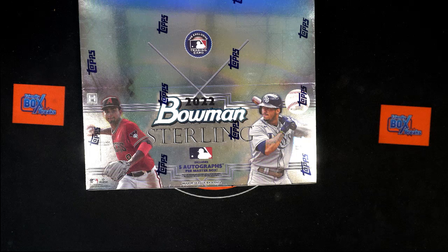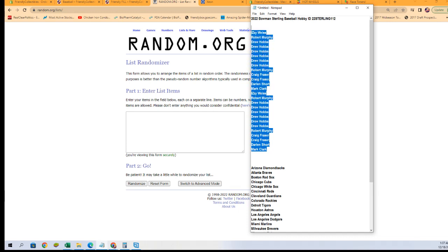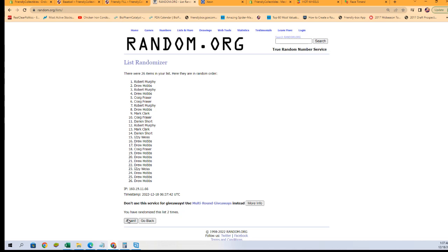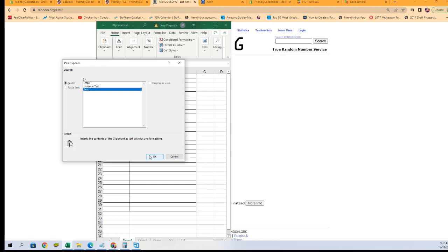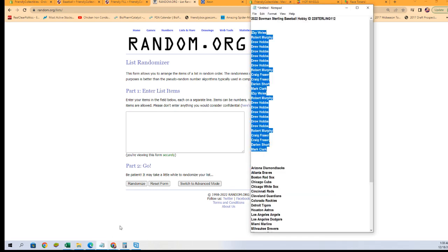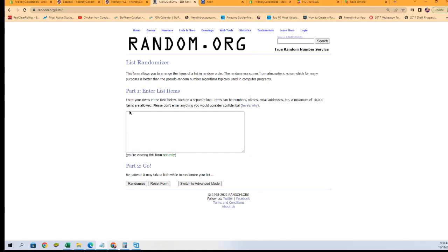We're going to switch over and grab our owner names first, and run them seven times through the randomizer — one, two, three, four, five, six, and seven. Copy, paste. Let's get the fresh randomizer and our team names. We do have some combo teams in here. I'll show you what they are in just a moment when we get them pasted into the spreadsheet. And seven times for the teams — one through seven.